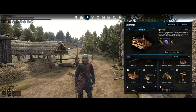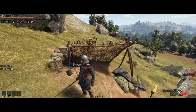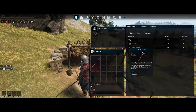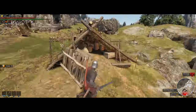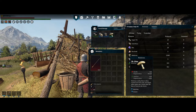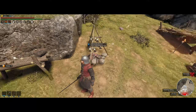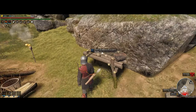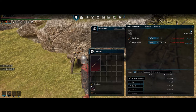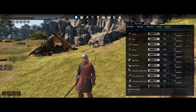Depending on how self-sustained you want the outpost to be, you can add more buildings. If you want to start mining ores you'll need a mining hut, or for logs and wood a logging camp is needed. What I also like to do is put up a foraging camp for mushrooms and other things that can be picked up from the ground, as well as a smoking rack to smoke those mushrooms and a simple workbench.